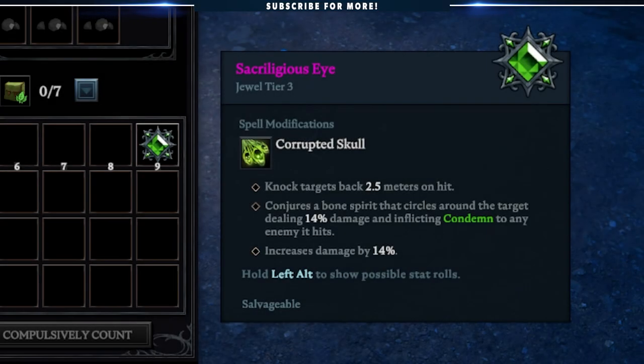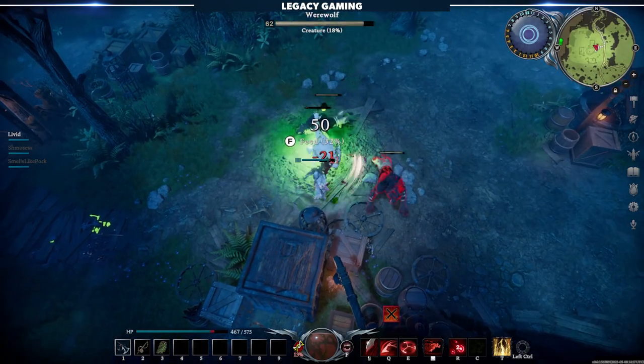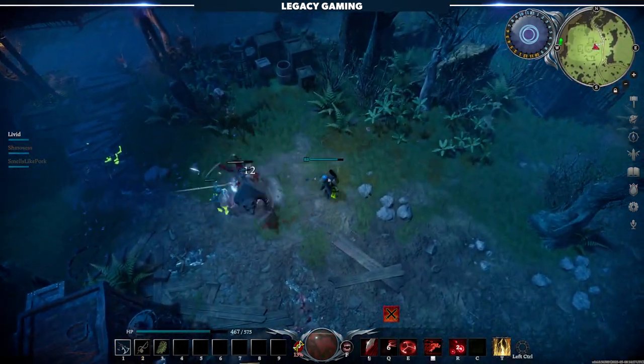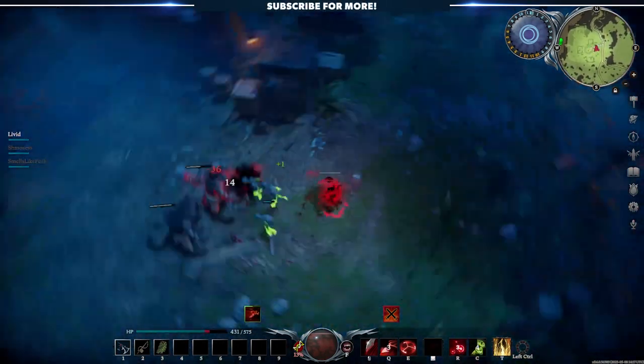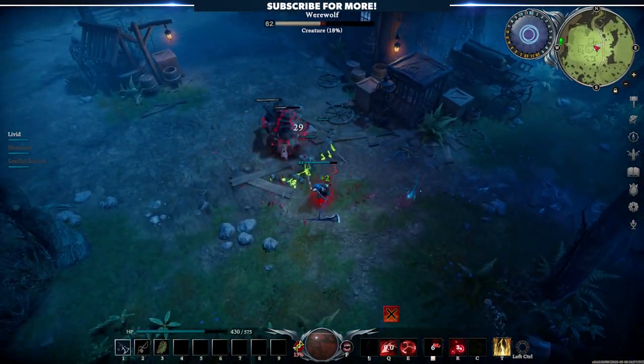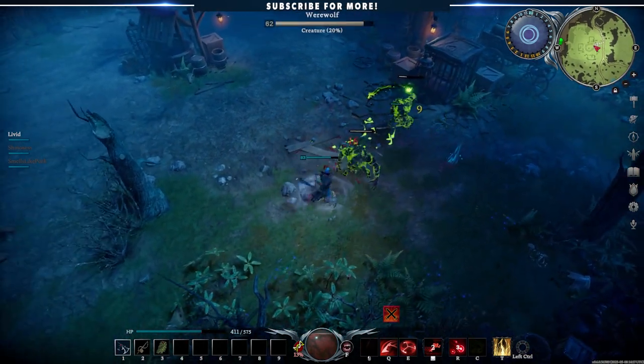The next gem, Sacrilegious Eye, modifies the Corrupted Skull ability in the Unholy School of Magic. Here, things are a bit different. The first effect provides some additional utility with increased knockback, and the third effect provides a straight-up damage boost. However, it's the second effect that changes the spell entirely. Now, when used, Corrupted Skull also conjures a Bone Spirit which circles the target. Any enemies hit will take some damage, but more importantly, are inflicted with the Unholy debuff Condemn, which could be a powerful setup in a build focused on Unholy damage.